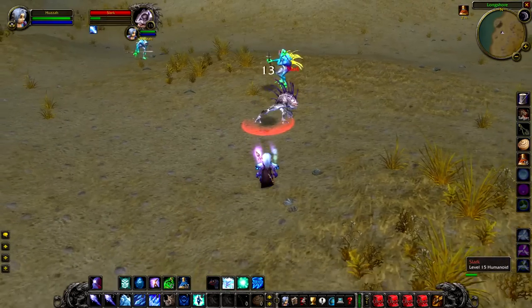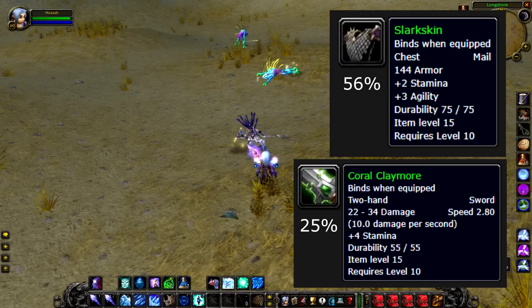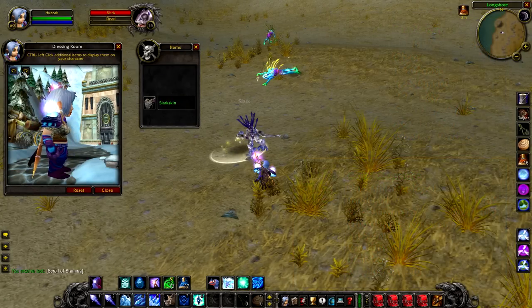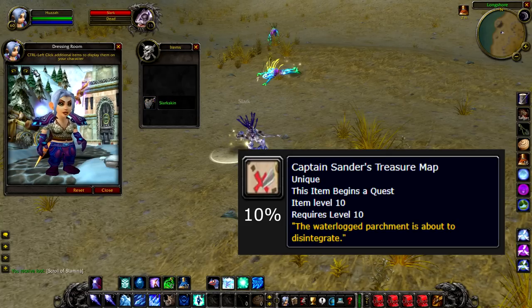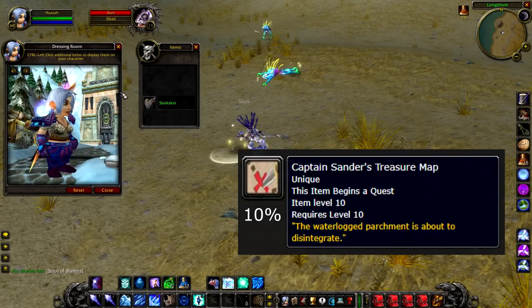He has a 56% chance to drop the Slark Skin and he also has a 25% chance to drop the Coral Claymore. Not only that, he also has a 10% chance to drop a quest item called Captain Sander's Treasure Map. I won't go into the specific details of that quest, but needless to say it is very fun — it's a little treasure hunting quest, and there's not a lot of those in WoW, so to get this at a really early level is really fun.